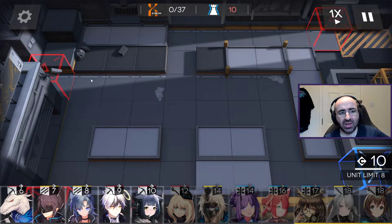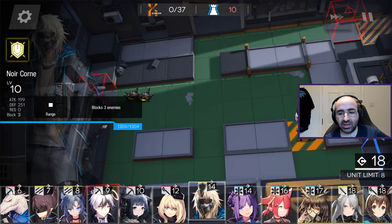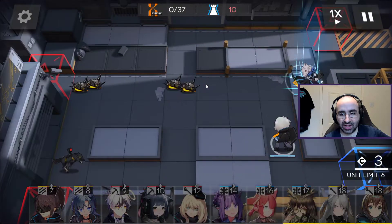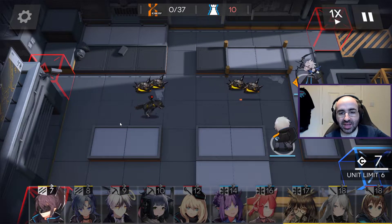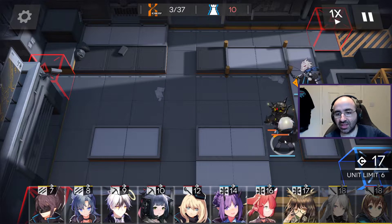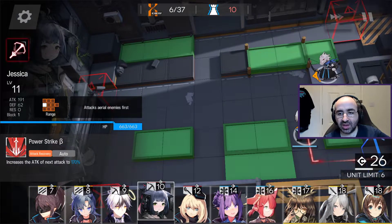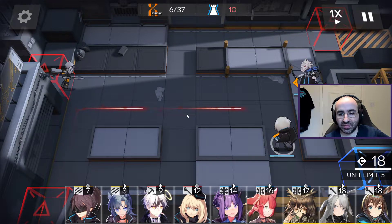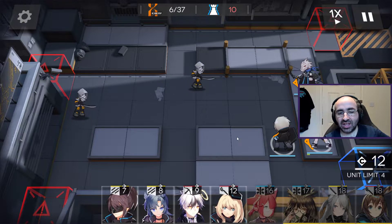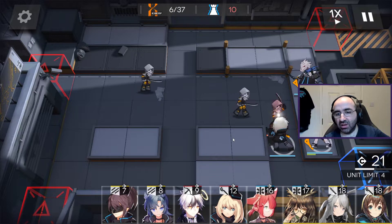Monsters come from the red side and go towards the blue, and you need to defend the blue. I like to put a tank there so they can't get to the end, then do whatever I can to defend. There's a limit to how many people you can place on screen at once, and also a limit to how many enemies tanks can defend against. You can also have a healer class - if I just heal my tank with a dedicated healer, chances are I won't get in any trouble. Early game is quite simple but it gets a lot harder later on.